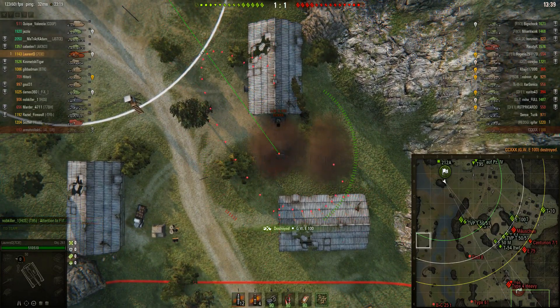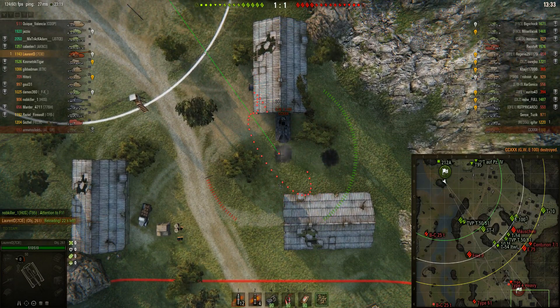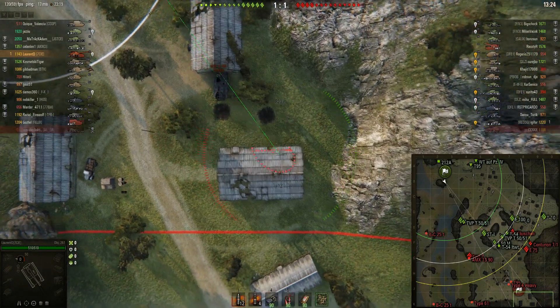One of them is directly behind that building. Round's out and it kills the GW100 — first shot, excellent. It's always useful to counter-battery the enemy artillery.